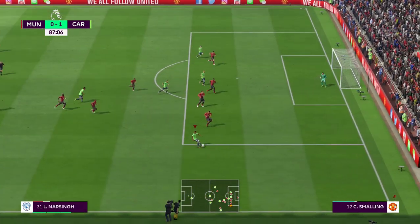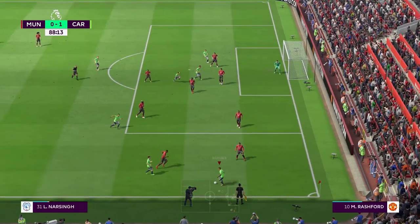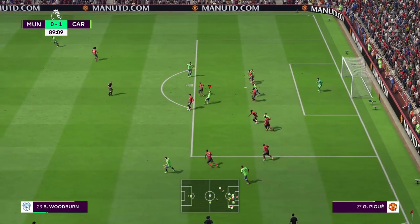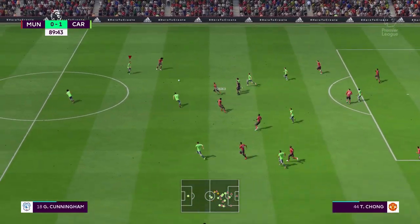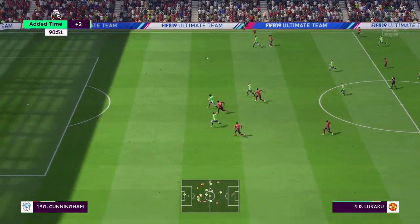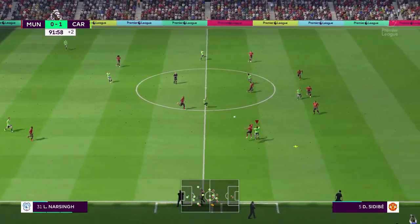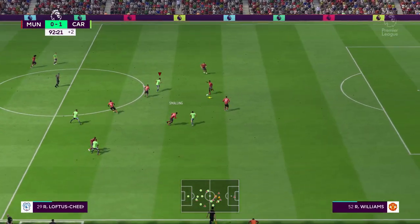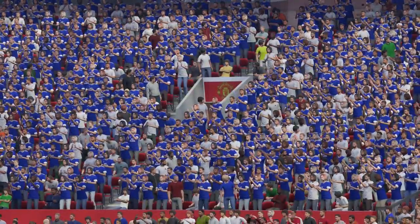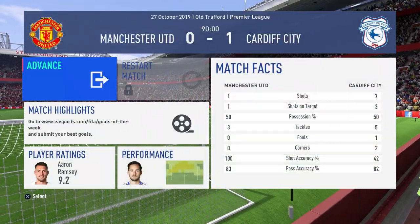Loftus-Cheek down to Narsing, really good pass — can he whip it to the back post? Woodburn's there. Narsing just holding the ball, Patterson — someone's made a run, Woodburn — you can't lose it there. Lukaku, Chong, Cunningham can you get back? Last few minutes — keeper should get that and I'll just hoof it up the pitch. Narsing there, Reed also there — yes! What a win! One nil against United away from home — big three points for Cardiff!